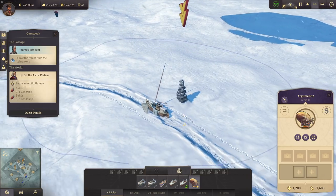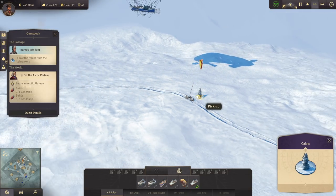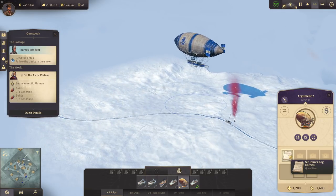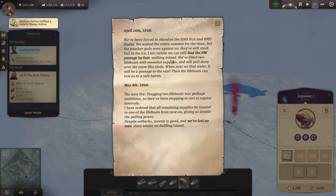There's something - someone died here probably. Sir John's log entries - read the notes. April 26, 1848: We've been forced to abandon the HMS Erebus and HMS Hades. We waited the entire summer for the thaw but the weather gods were against us - still stuck fast in the ice. We filled two lifeboats with essential supplies and will pull them over the snow like sleds. May 4th: The men tire dragging two lifeboats - perhaps ambitious. I've ordered all remaining supplies be trusted to one of the lifeboats, giving us double the pulling power. Despite setbacks, morale is good and we've lost no men since winter on Baffin Island.